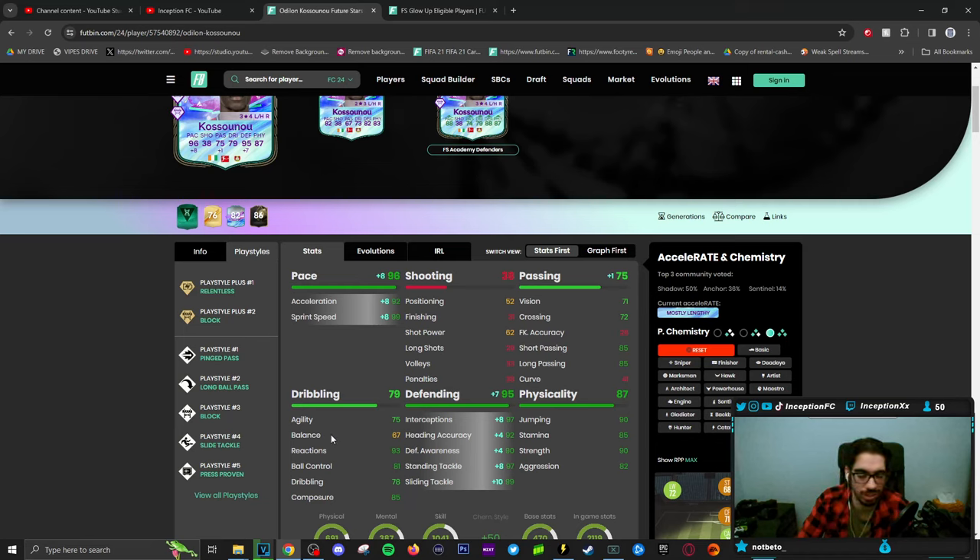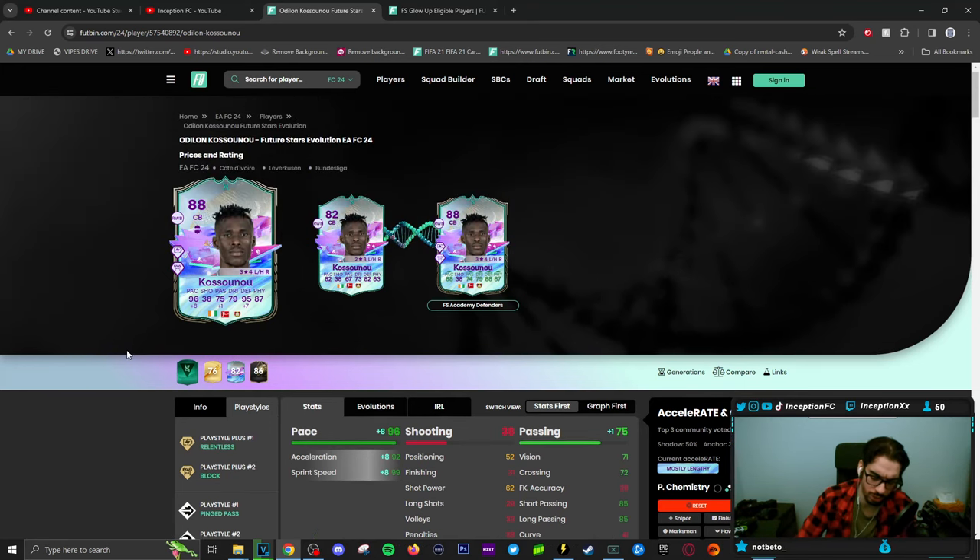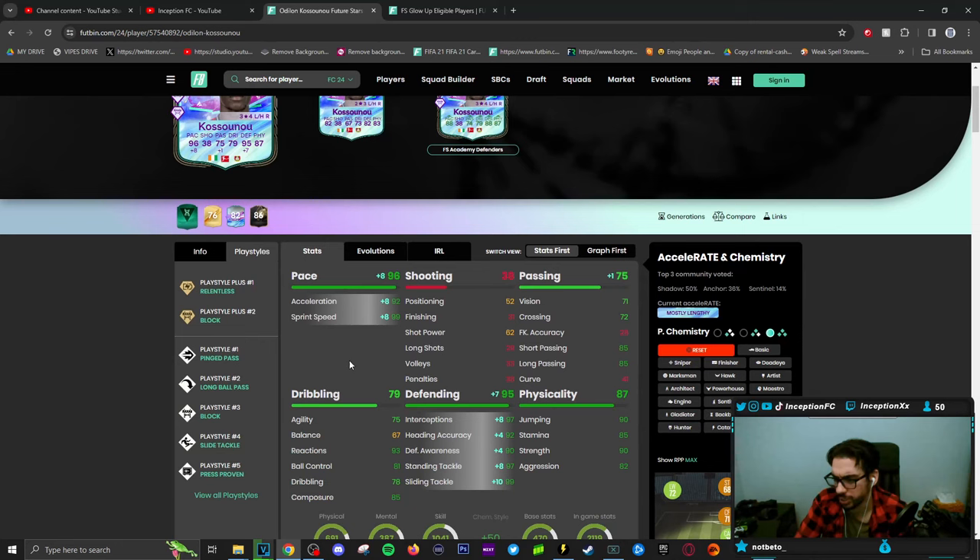This card lacks in the agility and balance department, but he makes up for it in reactions and composure. On a shadow, his defensive stats are going to be massively increased, and his physical capabilities are also set up very nicely. Kostanu is an interesting one for people that want easier links for center backs in their team and also want that Bundesliga link — they're obviously going to be taking a look at this card.